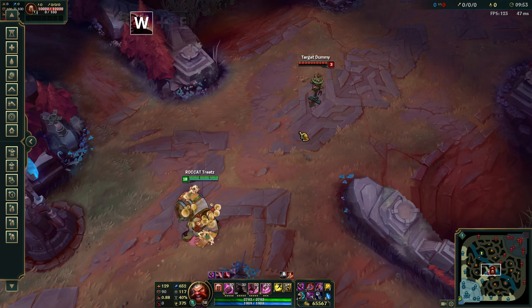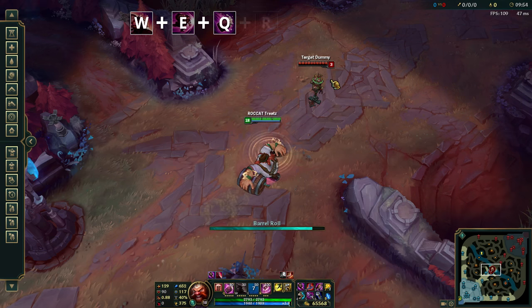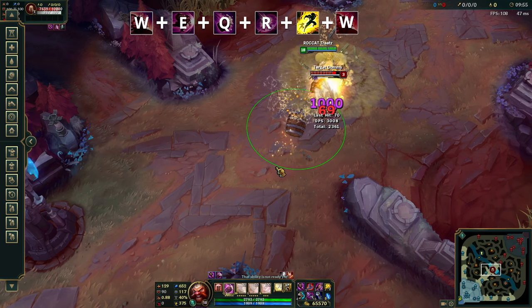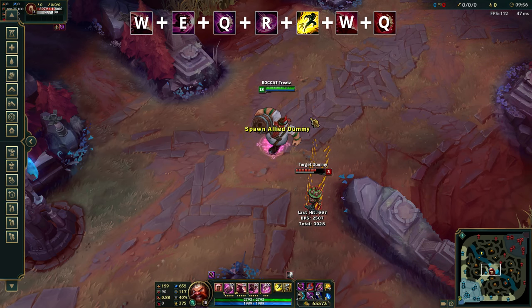Once you cast Drunken Rage, you body slam, move your cursor mid-body slam to where you want to throw your barrel, cast barrel roll, use explosive cask, flash on the target to instantly stun with your E, auto them as they fly towards the barrel you just placed, and finally the Q reactivation for the last barrel explosion.